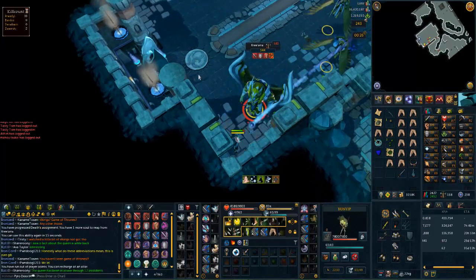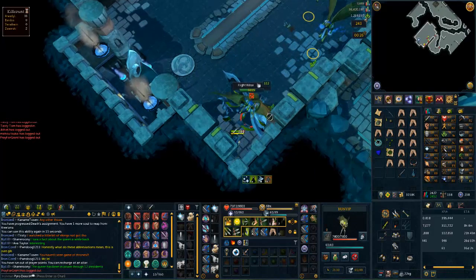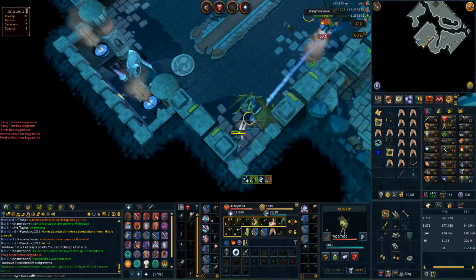Final kill of Kuriara here - that's what we got for our last task. And what's the drop going to be? Runite bolts.